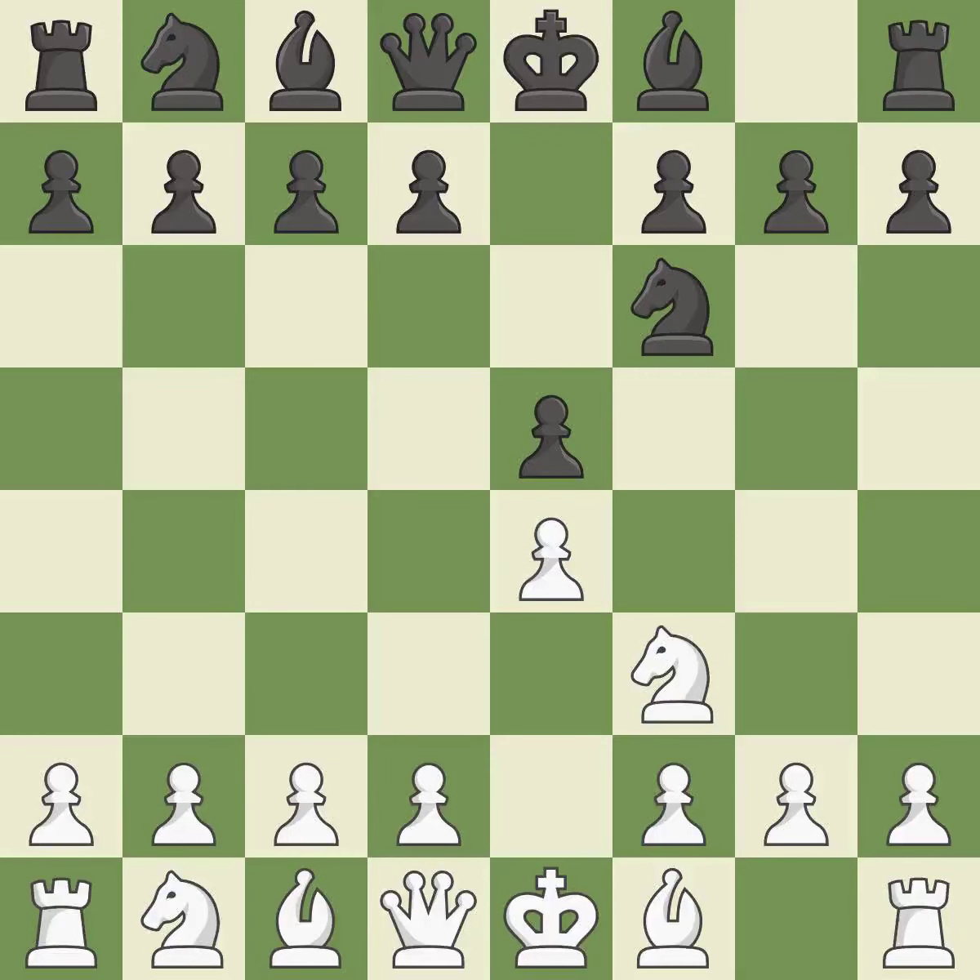Petrov's defense immediately attacks White's unprotected e4 pawn while ignoring Black's unprotected e5 pawn. Nxe5 places the knight in the center, where it has influence over many crucial squares, and takes the undefended e5 pawn. D6 attacks the knight on e5 and allows the light-squared bishop to develop.